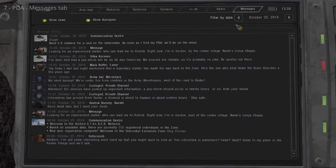The Messages tab shows all communication the PDA has logged, including conversations, things you've read, and news and reports. Sort message history using the filter buttons and date filter in case you missed an important conversation.